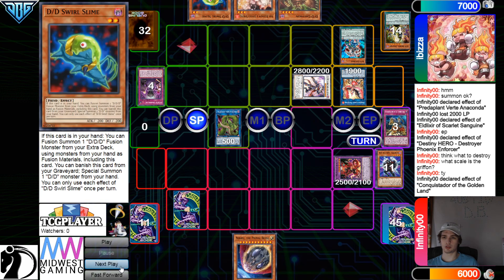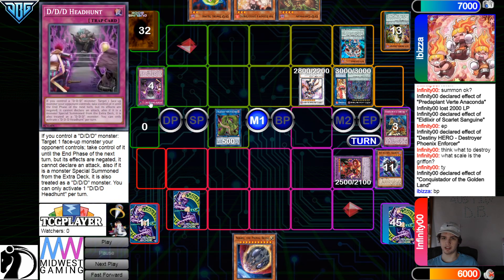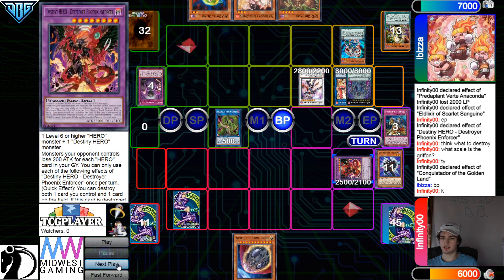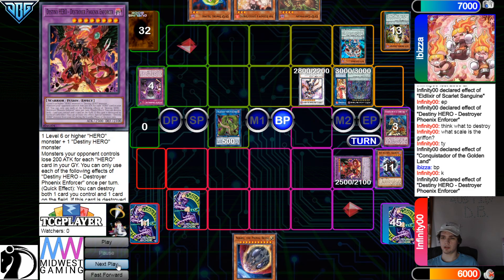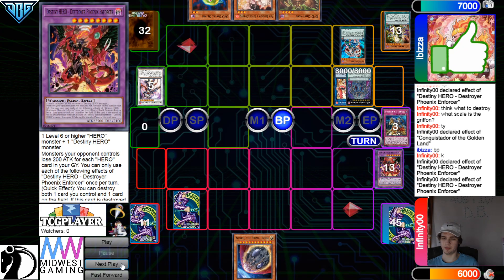I love how the Eldrush engine works very well with the Enforcer. So they're going to pop Thomas, pop Conquistador, and then Conquistador effect — go set Scarlet. Pass turn. Draw Swirl Slime. Now they're going to switch to Attack, go ahead and go for this, and they can do that because this makes it a DDD. Battle Phase — attack Enforcer. Enforcer effect to pop Anaconda and Siegfried, and this gets beat over.